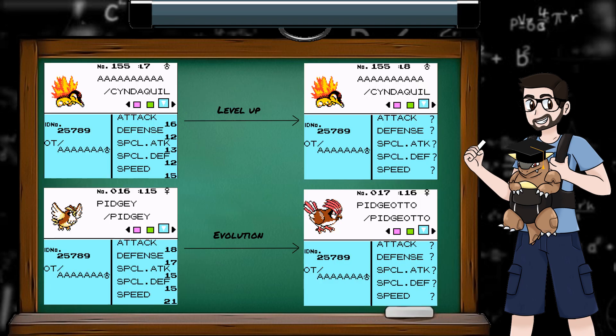I never knew what to expect when I leveled up. How much would each stat increase by? Why did some stats not increase one level, but then they did the next one? And also, when I evolved from Pidgey to Pidgeotto, what would my new stats be?